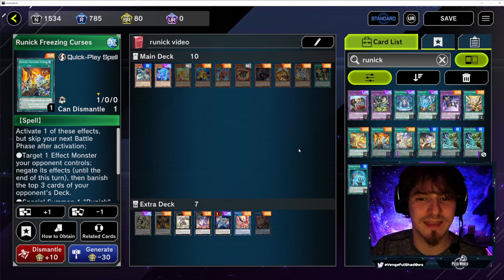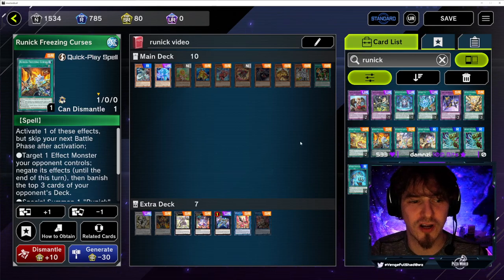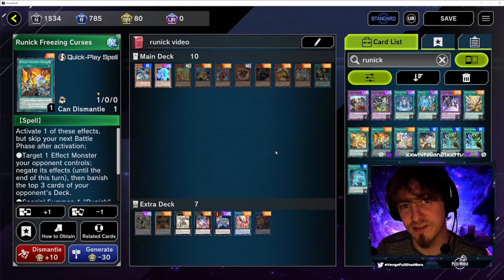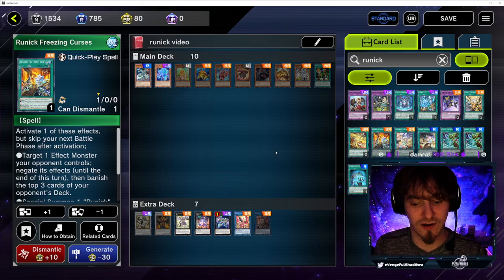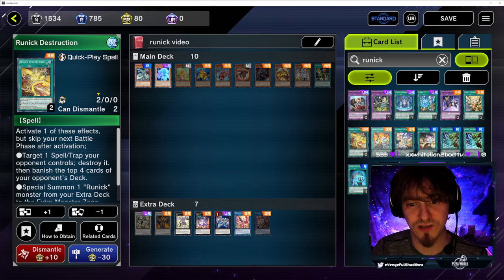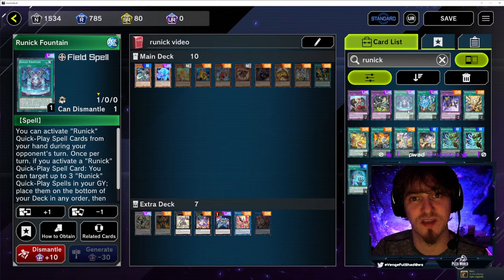On top of that, anytime you use one of the first abilities of the Runic quick play spell cards, you banish different numbers of cards from the top of your opponent's deck. In modern Yu-Gi-Oh with all the combo lines, banishing one-ofs from your opponent's deck will completely ruin certain combo lines, sometimes forcing opponents to scoop entirely. In the pure version, we're seeing players utilize that banish ability to completely mill out opponents' decks early in the game — play spell cards, banish from the top of their deck, put them back with the field spell, draw three new cards, and you're good to go.